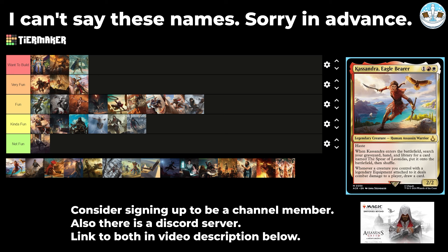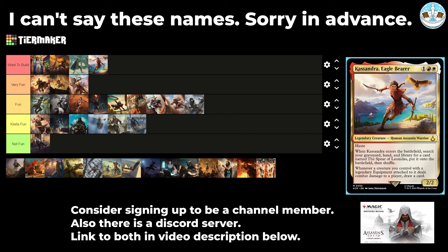Next is Kassandra, Eagle Bearer — a 3-mana 2/2 human assassin warrior with haste. When they enter the battlefield, search your graveyard, hand, and library for a card named the Spear of Leonidas, put it onto the battlefield, and shuffle. Whenever a creature you control with a legendary equipment attached to it deals combat damage to a player, draw a card. So it's three mana and you get an equipment right onto the battlefield, and there are a lot of legendary equipment in Magic. I'm going to put this in Very Fun — maybe even Want to Build.